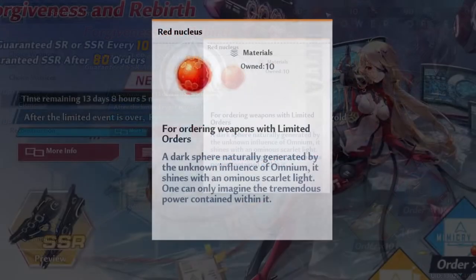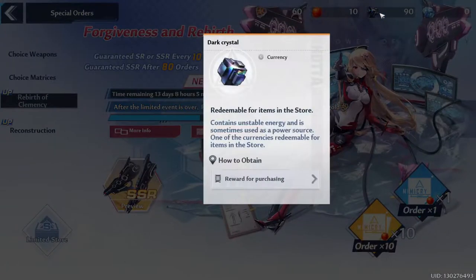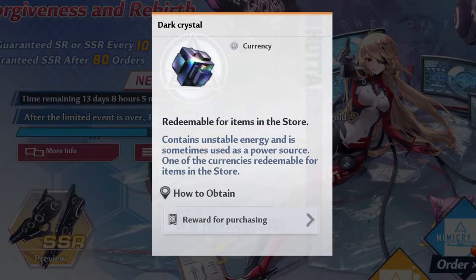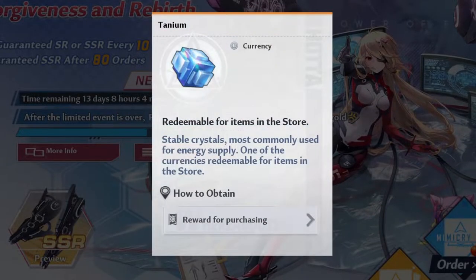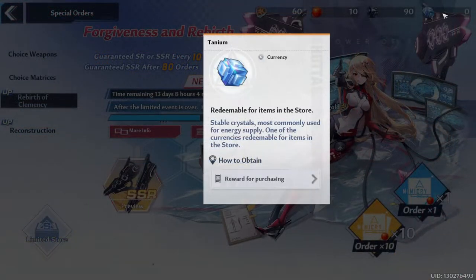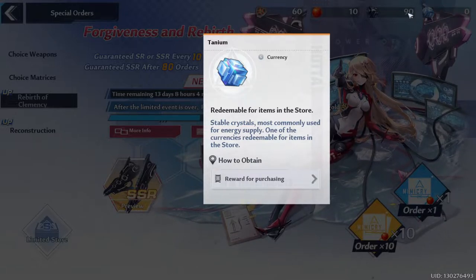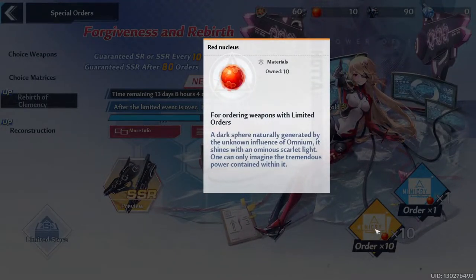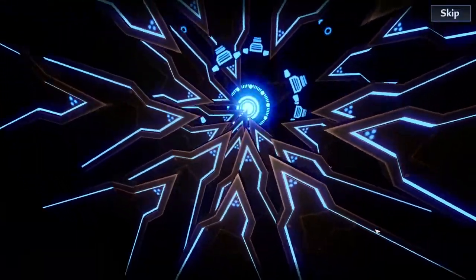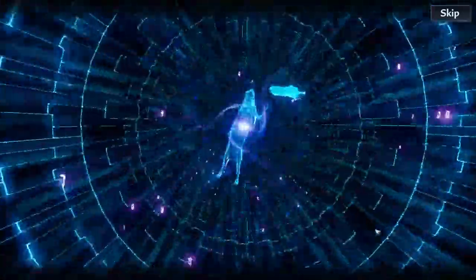Moving on to the next currency: the Red Nucleus. These are the game's premium currency — only obtainable by buying them with Dark Crystals, yet another currency. Dark Crystals are obtained by opening supply pods, weekly activity, and things like that. There is also a currency called Tanium, which is obtained by paying real money; you can convert Tanium into Dark Crystals at a 1-to-1 ratio. Basically, you can buy Tanium with money, convert it into Dark Crystals, and buy Red Nuclei with it. But for the free-to-play crowd, you can save up your Dark Crystals from events and such and buy Red Nuclei regardless — and please, only buy Red Nuclei with them.